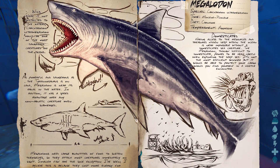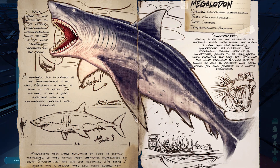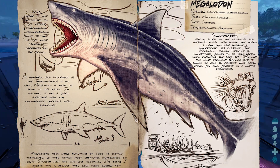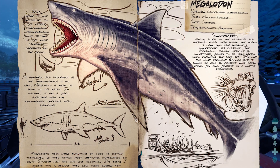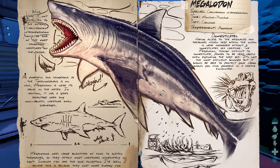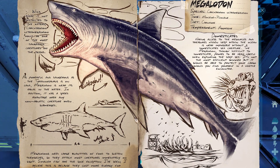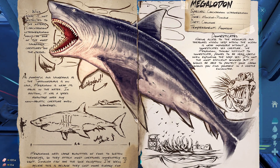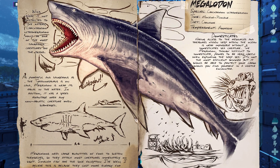Were it not restricted to the waters, Carcharodon Ultrameglodon would be one of the most dangerous creatures on the island. As powerful and dangerous as the Tyrannosaurus is on land, the Megalodon is near its equal in the water, with a speed advantage over any non-aquatic creature when submerged. Megalodons need large quantities of food to sustain themselves, so they attack most creatures immediately on sight — smaller fish are the sole exception, as they cost more energy to catch than the predator would gain. Having access to resources hidden deep within the ocean is near impossible without a domesticated sea creature. The Megalodon, though difficult to domesticate, proves very useful when exploring the deep sea and should be able to protect your cargo in a hostile encounter.